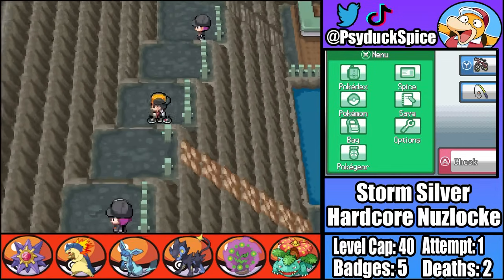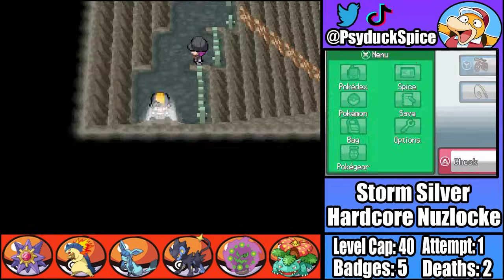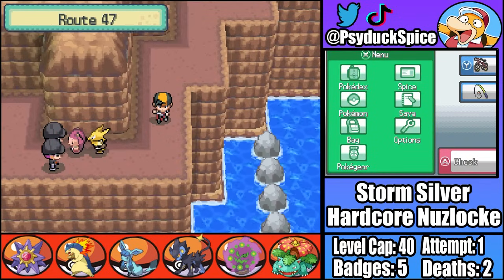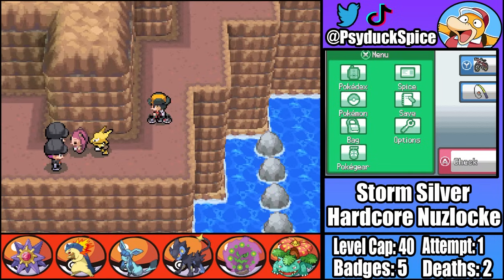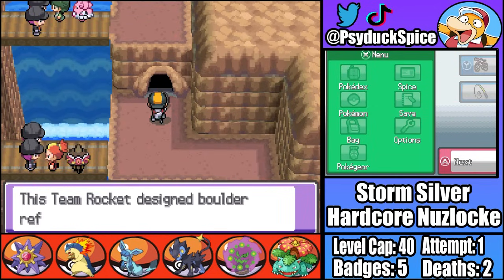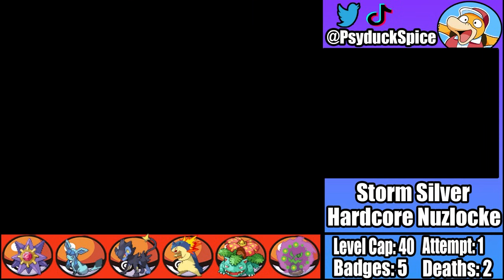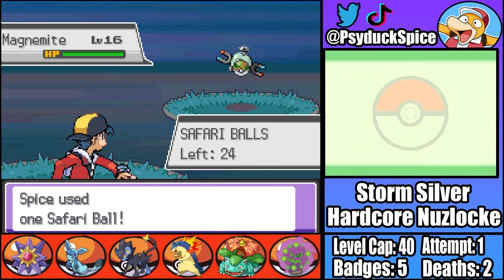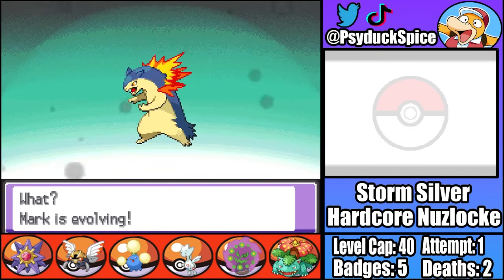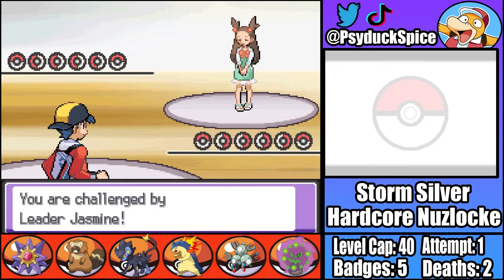Moving on from Chuck, normally we wouldn't have much to do for Jasmine other than deliver medicine in the lighthouse, but this ROM hack has added more Team Rocket fights. It's more tedious than difficult, and we're rewarded with another really strong encounter - in the Safari Zone we catch a Magnemite I name Maggie. With all of that out the way and after evolving Mark into Typhlosion, it's time for our sixth gym battle against Jasmine, the Steel-type trainer - and this one's not going to be easy.